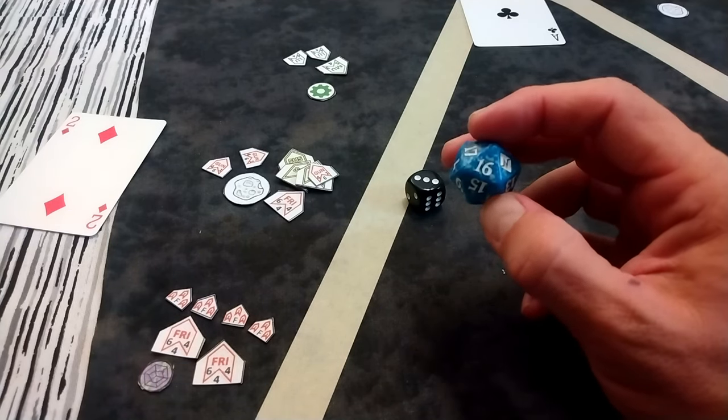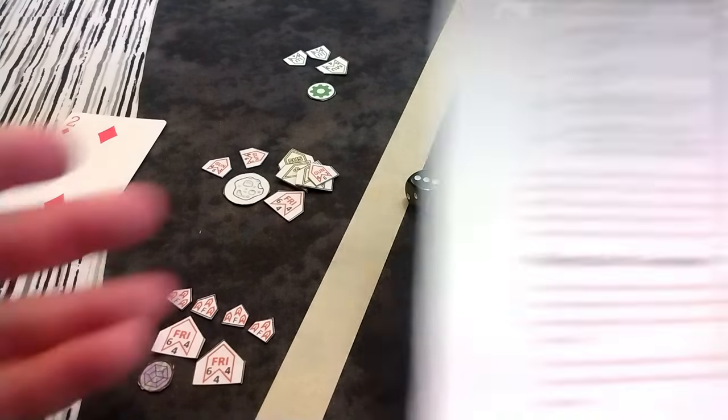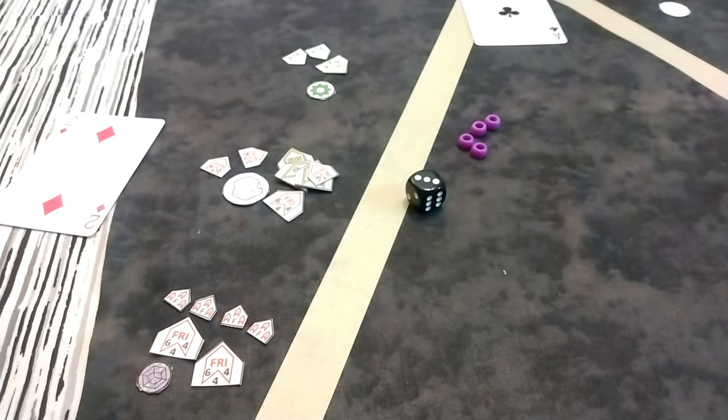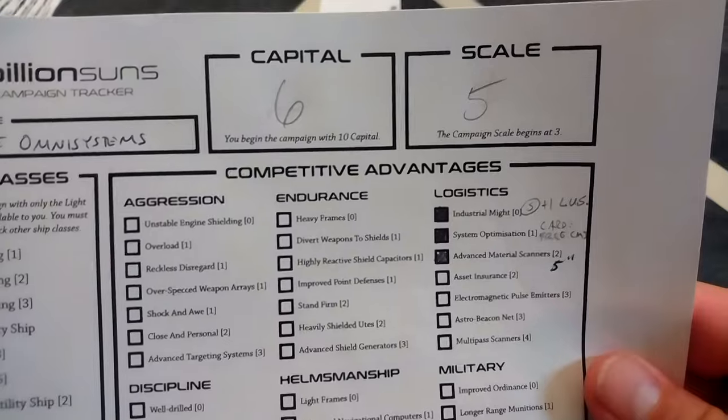That ends the game — we made sixteen profit against a potential of sixty. That's going to be a little over twenty-five percent. That is the best possible outcome — well, no, if you get thirty-five percent that's where you get nine total capital. But we gained four capital. We'll take it. We could have done a lot worse, particularly with all those ships on at the end. Maybe the balance is a little better than I thought.